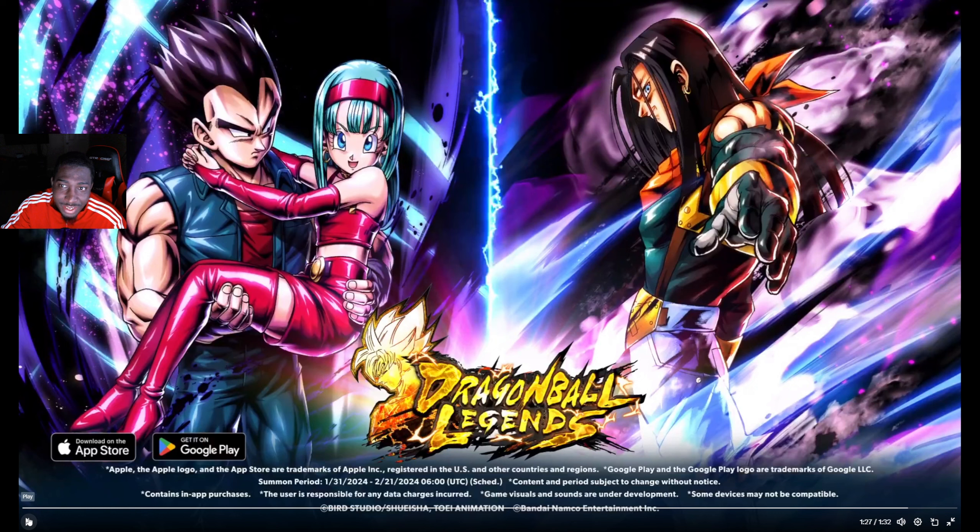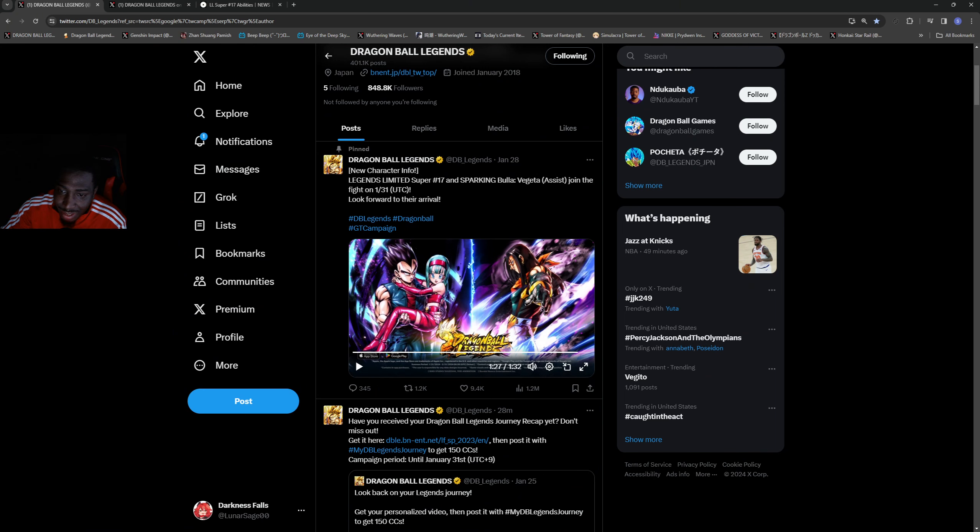The Super 17 art looks pretty cool. Bulla looks just like Bulma — a mini Bulma with Vegeta. She never really got the ability to fly, which is why she has the jetpack, just like Hercule and other characters in the game who can't fly. She doesn't have moves herself, but she has Vegeta to come in and help. A lot of people were asking for Vegeta with Goku, at least Spirit Bomb Goku, but here it's Vegeta with Bulla.